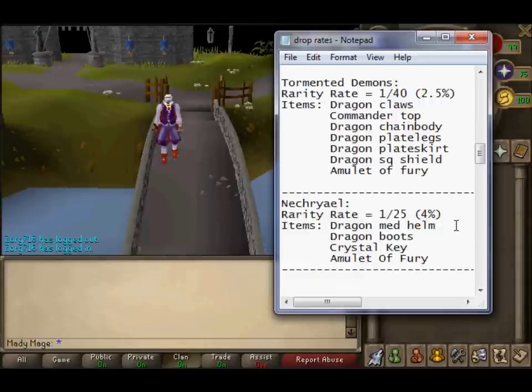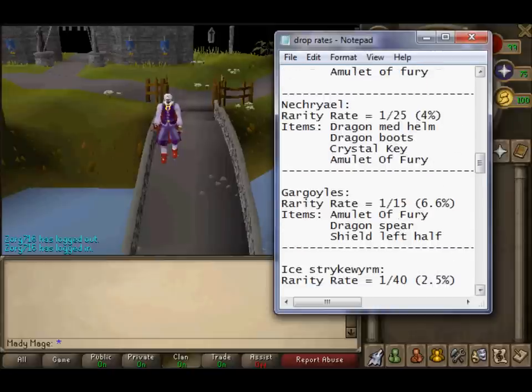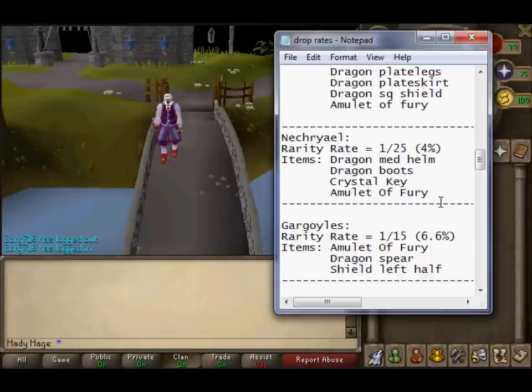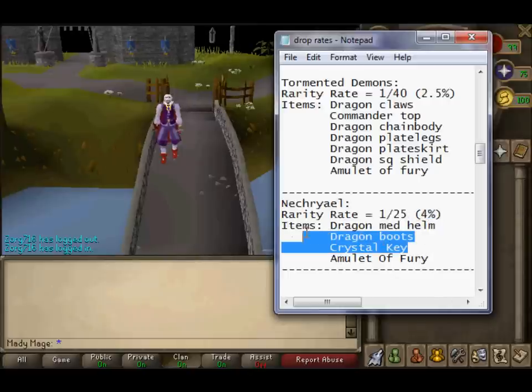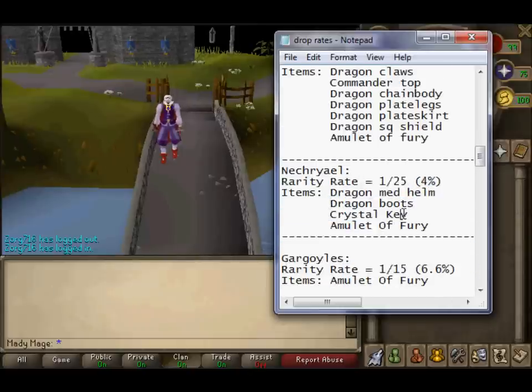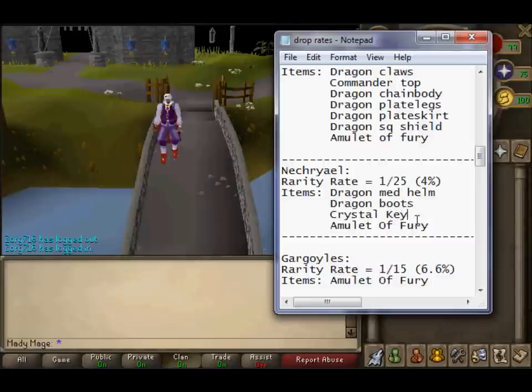Now Necrolls: Dragon Med Helm, Dragon Boots, Crystal Key, Amulet of Fury — 1 in 25 and 4%. The 4% chance means you have a 4% chance of getting one of these items. That's why you may get a different one every time. Say you kill 100 Necrolls — you may get 2 Crystal Keys and 2 Dragon Boots, or 1 Crystal Key, 2 Dragon Med Helms, and Dragon Boots, and you might not even get a Fury. You have a 4% chance at each one of these items.